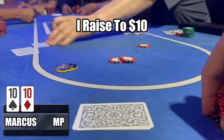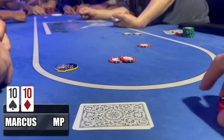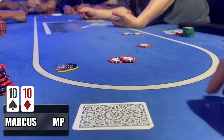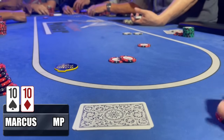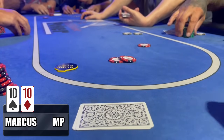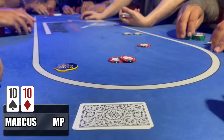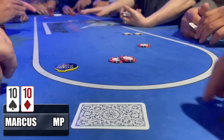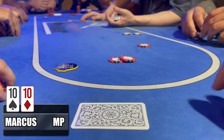Next hand we actually see a playable hand — pocket tens. Mid-position raises to $10, pretty standard. Cutoff makes the call. Button raises to $30 — that's the beginning of the hand going off the rails. I started the hand with around $240 in my stack, and spoiler alert: you will see it all going in by the end of the hand. Small blind makes the call, big blind folds, under-the-gun looks about to fold but doesn't — this player does not fold.